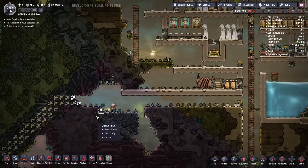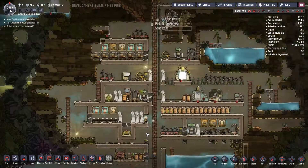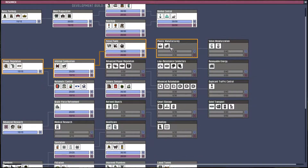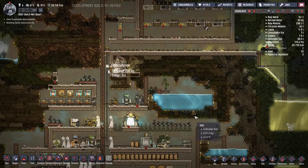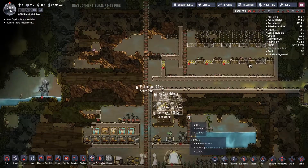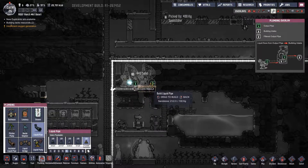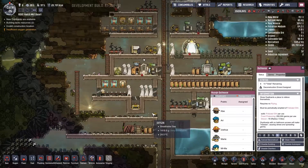These guys are just digging away over here. Copper ore. No research focus. Plastic manufacturing, renewable energy - let's go for the transit tubes and all that. Don't really need it just yet, but getting exosuits are very, very potent. I definitely don't need them right now but they're nice.